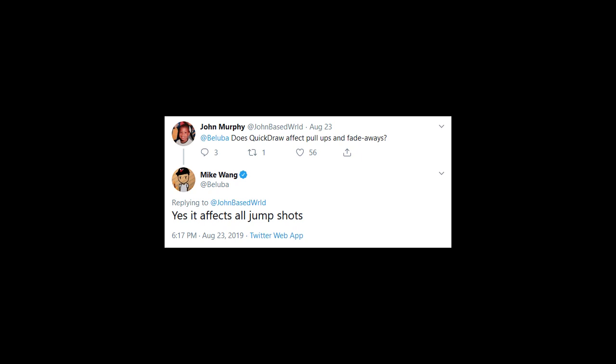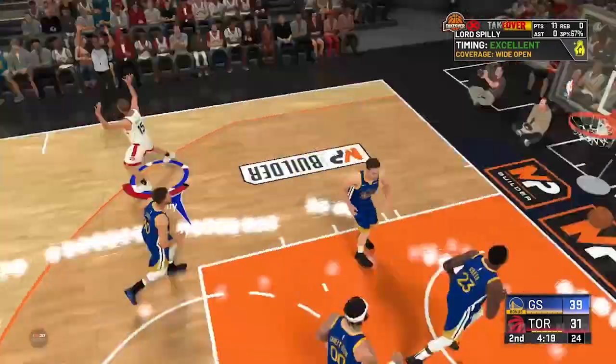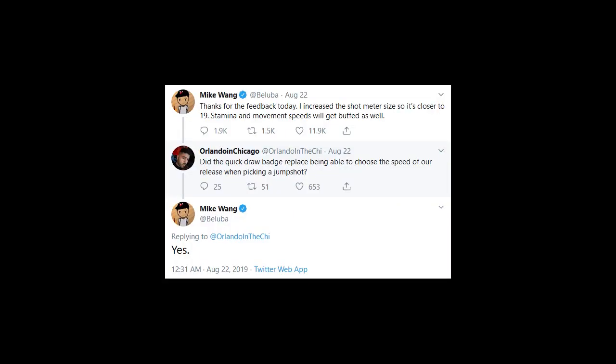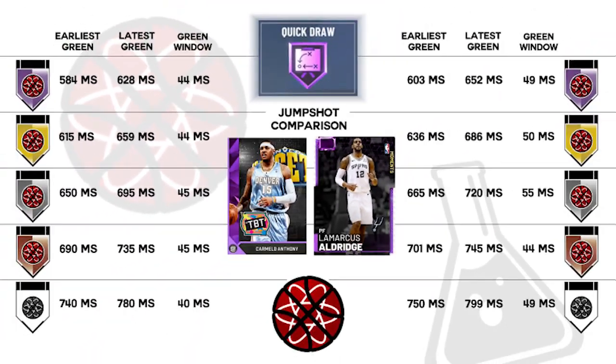This next tweet all but confirms the notion that we won't be seeing the Jump Shot Creator in 2K20, saying that this badge basically replaces our ability to move the sliders and change the release speeds whenever we'd like. Now for the data — in this upcoming graphic, we compared the LaMarcus Aldridge jumper with Carmelo Anthony's jumper on Superstar difficulty in 2KU.